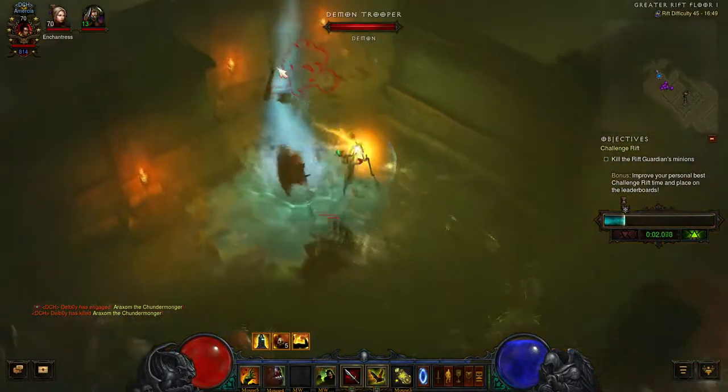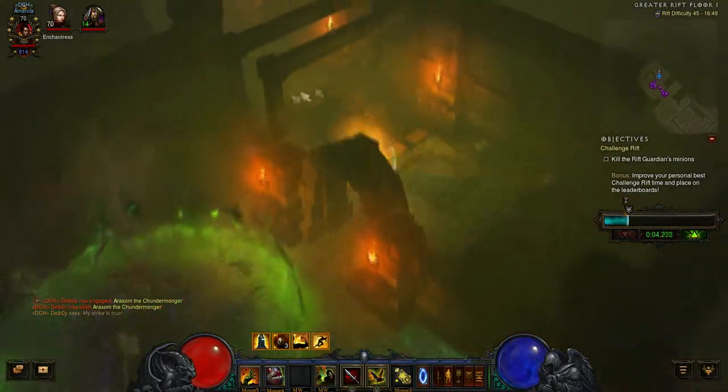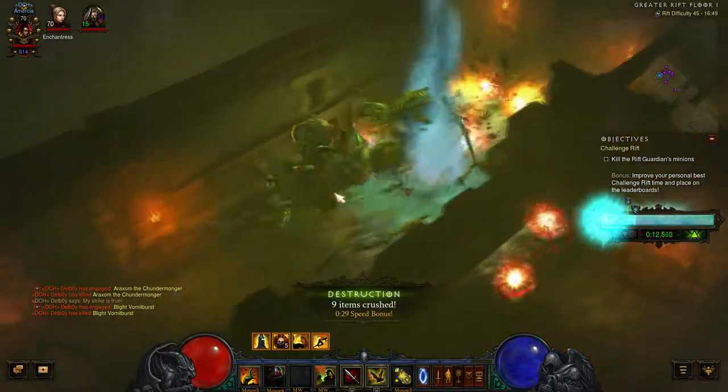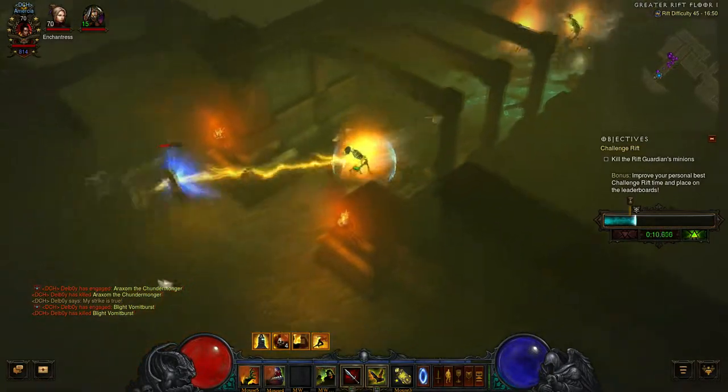What you've got is a Conjure Pylon first of all, then you keep running along and you'll come to another Elite who hides just to the left of this corner. There's an Elite there — pop him. And I think there's another Elite coming up.